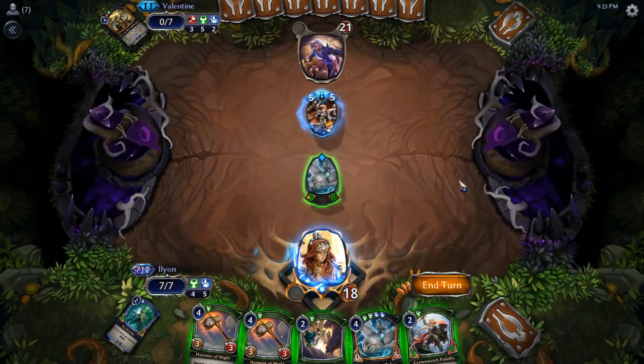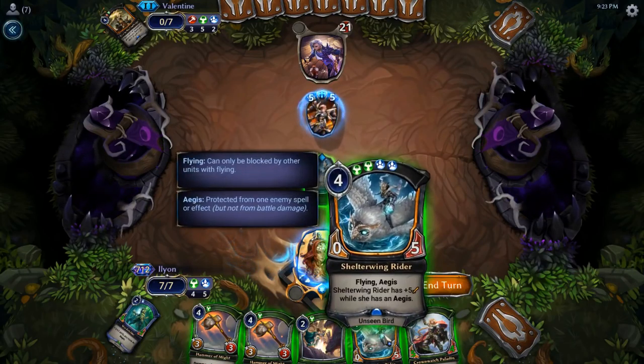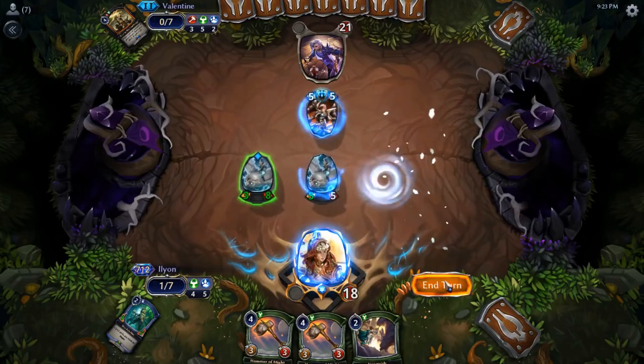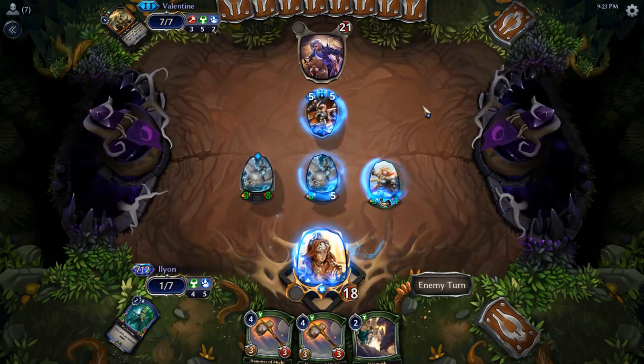I can hope that it was a Starsteel Daisho, because if it's Starsteel Daisho then it doesn't get rid of the Shelter Wing Rider without trading. Oh no, they just have Arcaria naturally. I can Shelter Wing and Crownwatch and just pass.